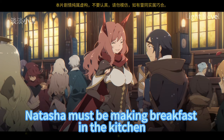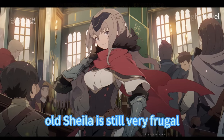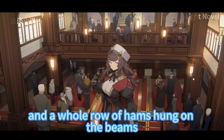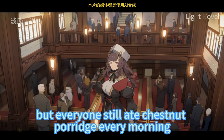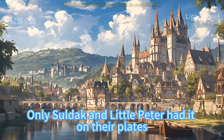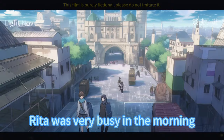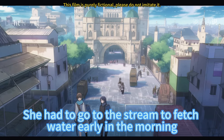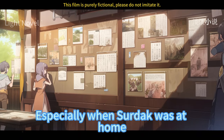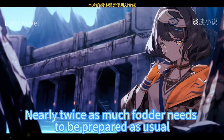At this time, Natasha must be making breakfast in the kitchen. However, even though life is now rich, old Sheila is still very frugal. There were piles of wheat flour in the kitchen corner and a whole row of hams hung on the beams, but everyone still ate chestnut porridge every morning, occasionally with some cassava added. Only Sertak and little Peter had wheat cakes and thin slices of ham on their plates. Rita was very busy in the morning — she had to fetch water early from the stream and go to the pasture to cut grass and feed the cattle, especially when Sertak was at home with a group of gubwa horses requiring nearly twice as much fodder as usual.